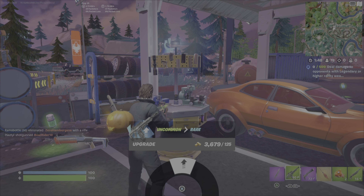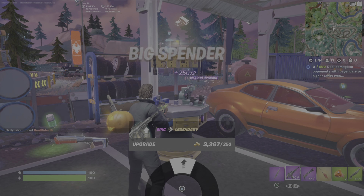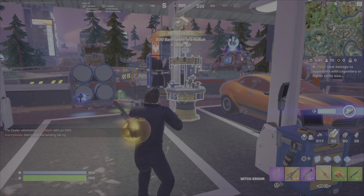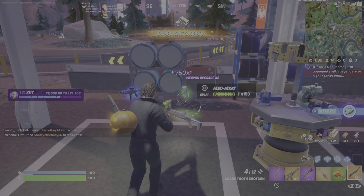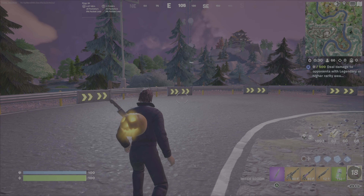I'm upgrading from uncommon all the way to legendary — that's 125 gold, 187, so we're at about 300, and then 250. So 550 gold bars to upgrade from uncommon to legendary. I've got so much gold I'm also going to upgrade the sharp-toothed shotgun, and at one point I'm going to pick up a DMR and upgrade it as well.